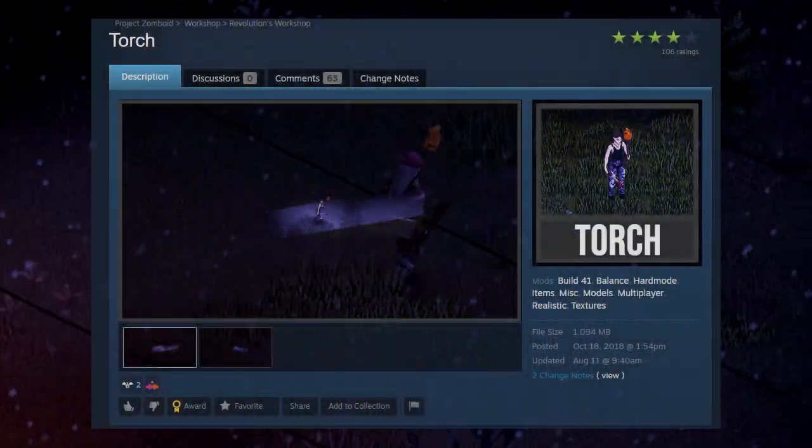If you like to play with pitch black nights, this mod will help you literally see the light. Torch is a simple mod that can replace a flashlight in a pinch with a simple sheet, a flame source, and a branch.